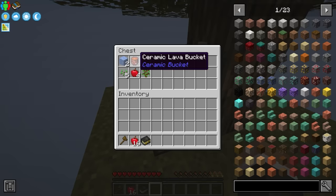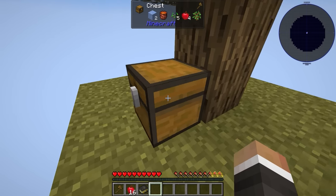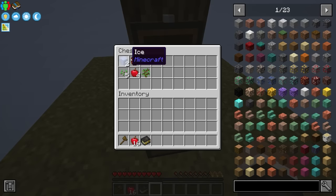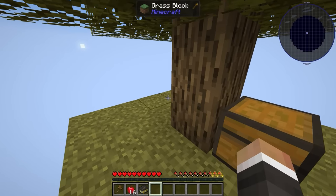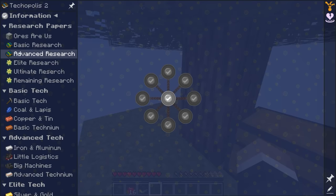The idea with the ceramic lava bucket is that as soon as we place it down, the bucket will be destroyed, so we really only have one chance to put that down initially. After that it is gone, and we have to leave the lava where it is. Of course, this is a questing pack, so we do have a quest book available to us.